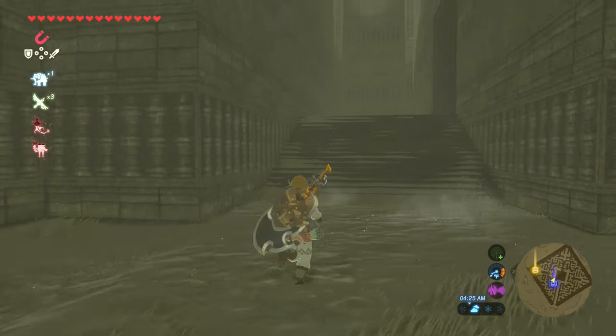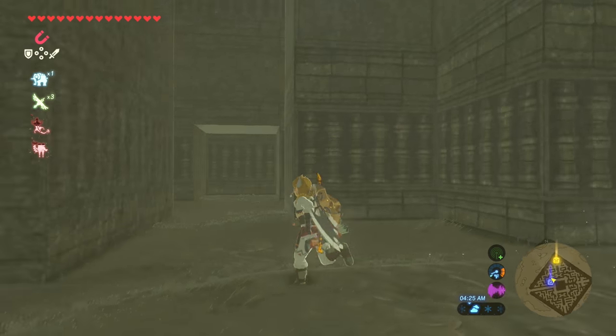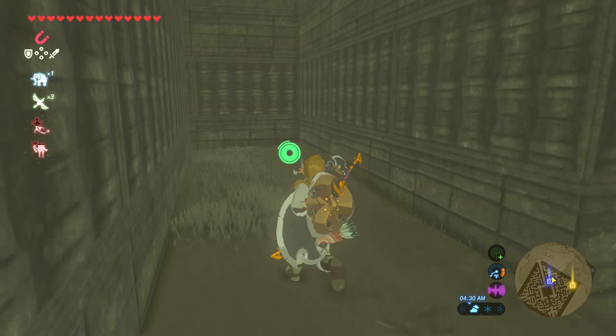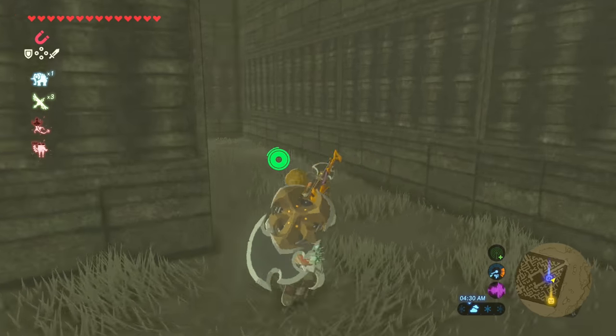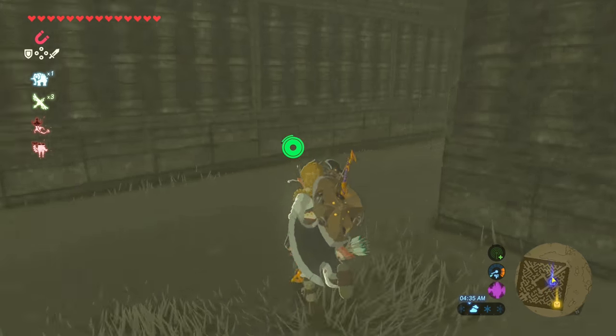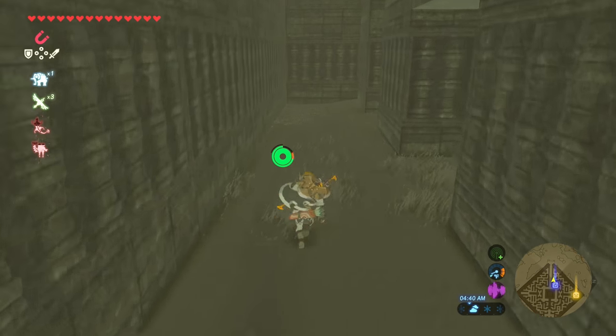Once you see the Ganon goo, look for the eye right there and go ahead and shoot that — shoot that creepy little thing and then all that disappears. Do not go up the stairs, you don't have to. If you do go up the stairs there is a treasure chest of 300 rubies, so definitely go get that if you want, but you don't need it. Go ahead and backtrack — we're going back to that long hallway, then make a right.